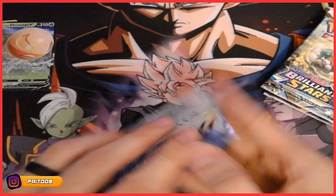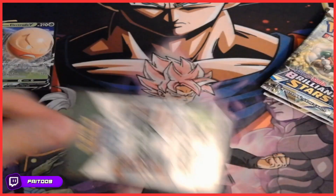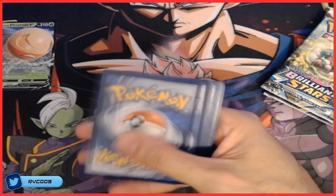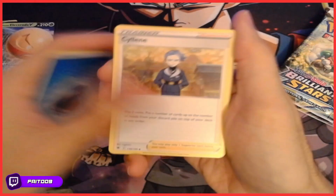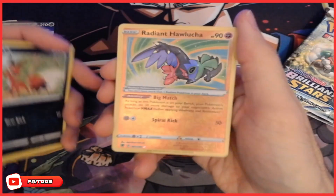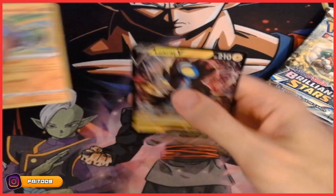All right, we're gonna start with Astral Radiance. Code card for you. Nice — Radiant Hawlucha, very nice! And Luxray V! Oh, what a start guys, what a start!